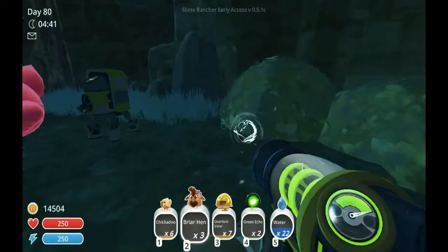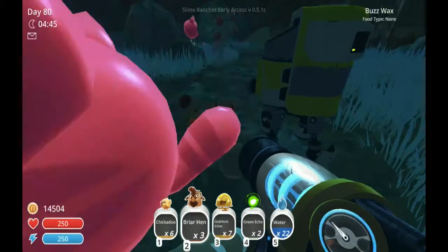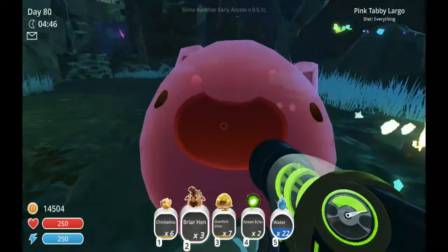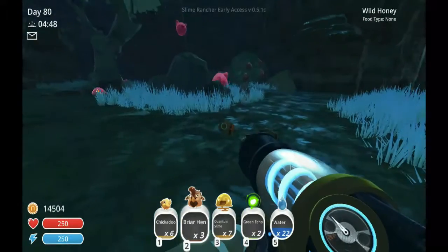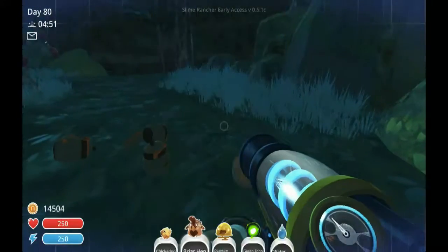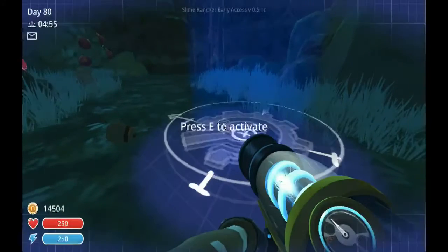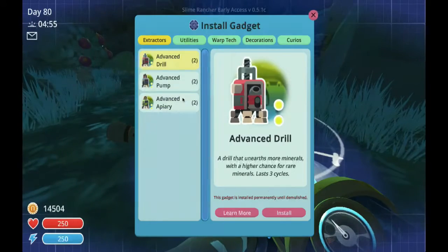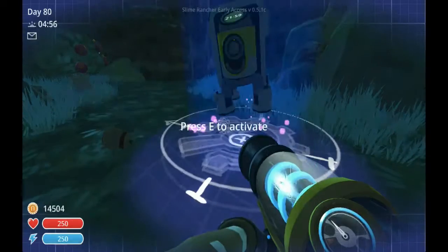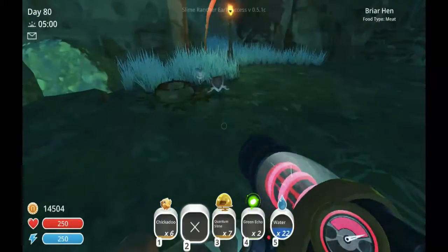Looking for more chickens — anybody? Nope. I'm gonna press that and get it open to get a whole bunch of stuff. In build mode you can't vacuum or siphon anything. Here in the moss blanket you definitely want to build apiaries.